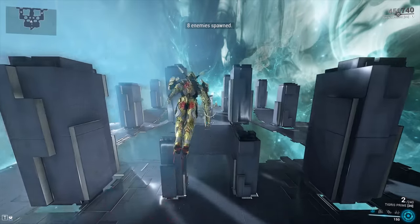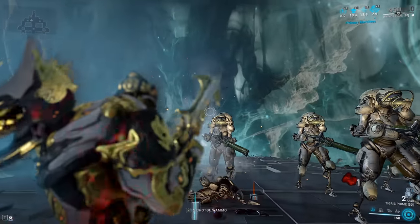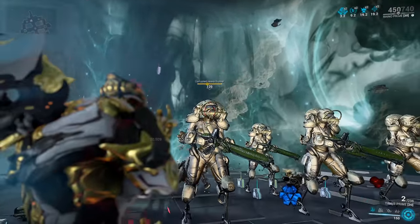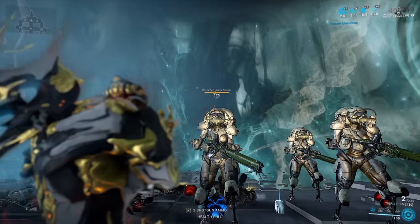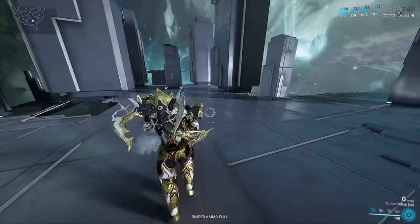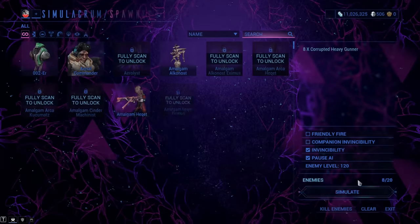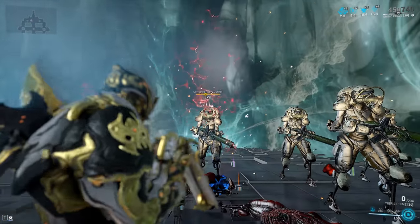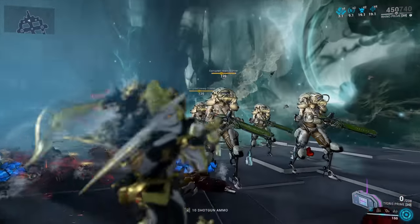Level 120 Corrupted Heavy Gunners again — now let's see the difference with the endgame build. We need a kill or two to stack the Galvanized mods. Using the Duplex Trigger System, we put a single shell into these targets. Look at that — almost dead from a single shell without even getting a full proc. Double unloading on your targets will absolutely blast them to kingdom come. There's a massive difference when you use Galvanized mods, Prime mods, and a Riven.